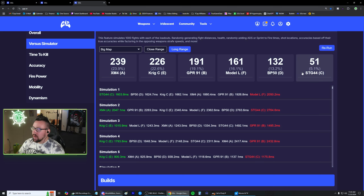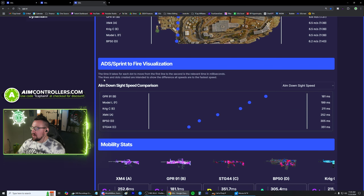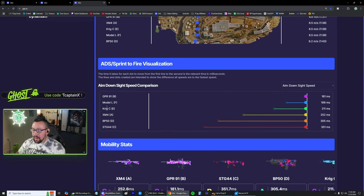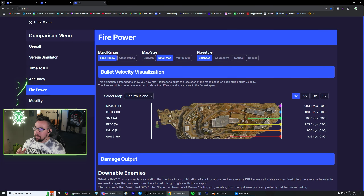You'll also notice that the MW3 ARs tend to fall in last place every time. The reason is very simple — in these 50-50 fights, sometimes the simulator applies whether you have to aim or sprint to fire your gun. If we go to the mobility tab and look at the aim down sight speed comparison, all of the Black Ops 6 guns have very fast aim down sights, especially the GPR — it has phenomenal handling for an AR. Whereas the BP50 and STG have really slow aim down sight speeds, and in a 50-50 gunfight, that is extremely important. Same if we switch this to sprint to fire — again GPR is doing great, BP50 not bad, but the STG really struggles in that handling component.